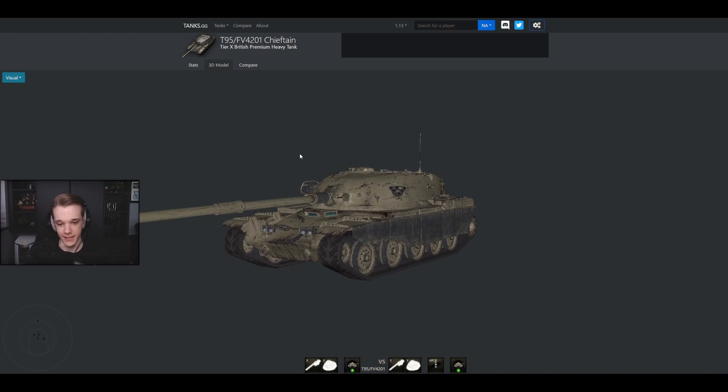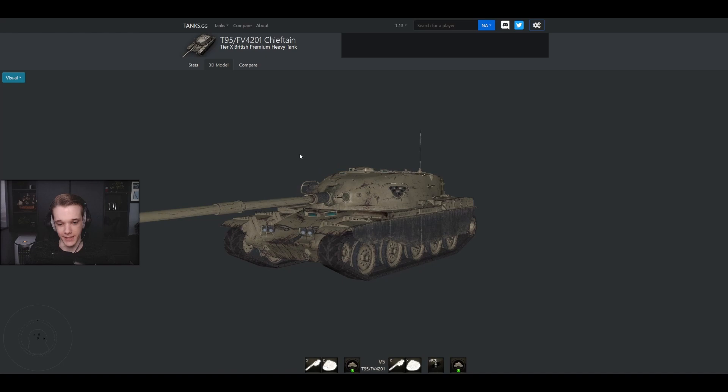The Chieftain — let's be completely honest straight off the bat — it is broken and overpowered. Clan wars reward tanks were kind of a novelty. None of them were super overpowered. The 907 used to be overpowered, then power creep caught up to it, and now the 140 is almost as good. The 907 is not overpowered anymore. The T95E6 has a cupola and side-scraping problems, and the Carro is the newest one introduced. None of these tanks are super overpowered.